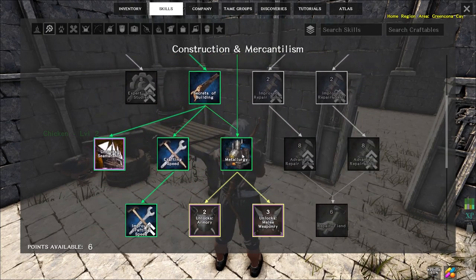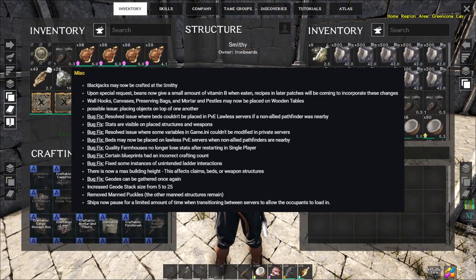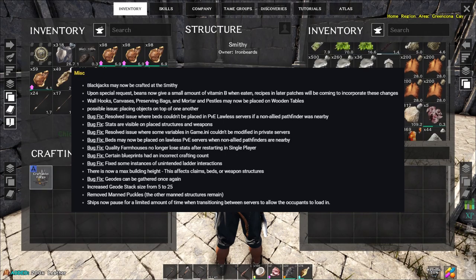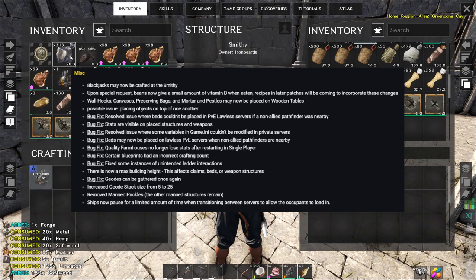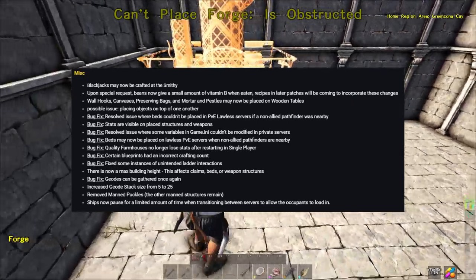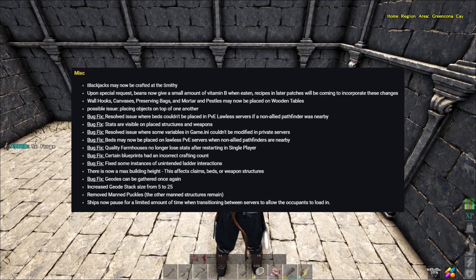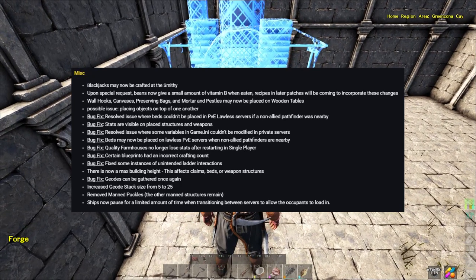Miscellaneous changes: blackjacks can now be crafted at the smithy. Beans now give a small amount of vitamin B when eaten, and recipes in later patches will incorporate those changes. Wall hooks, canvases, preserving bags, water vessels and pestles can now be placed on wooden tables — instead of plopping the mortar and pestle on the floor, you build a table as your workbench and chuck things on there.